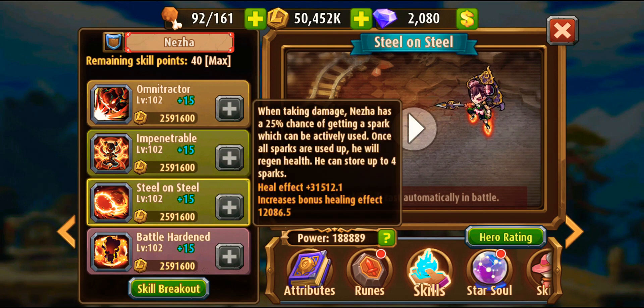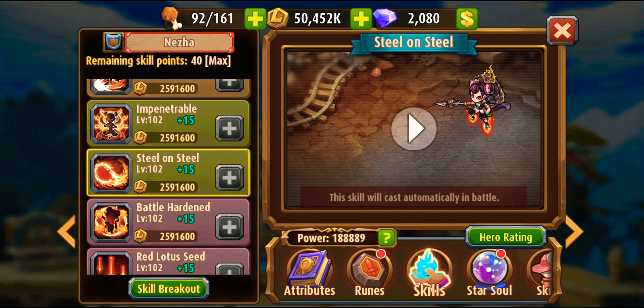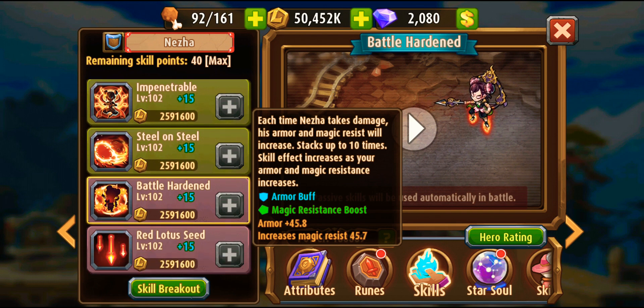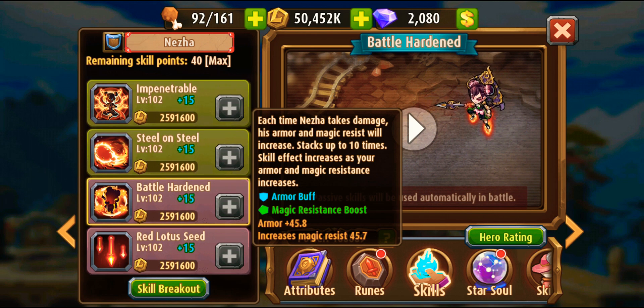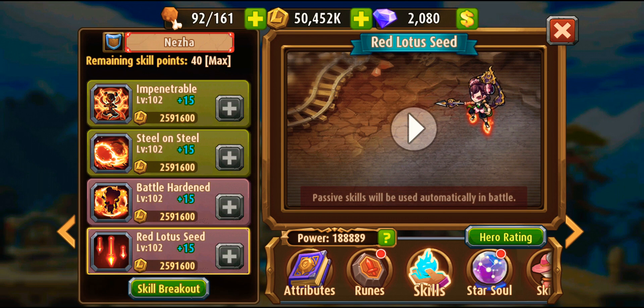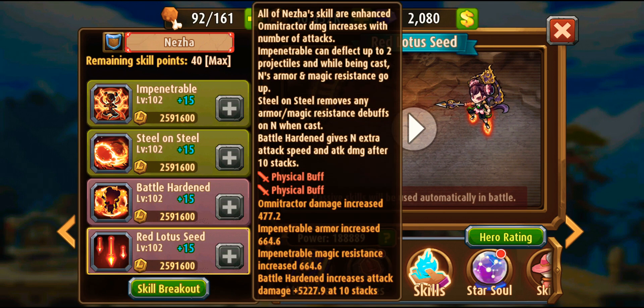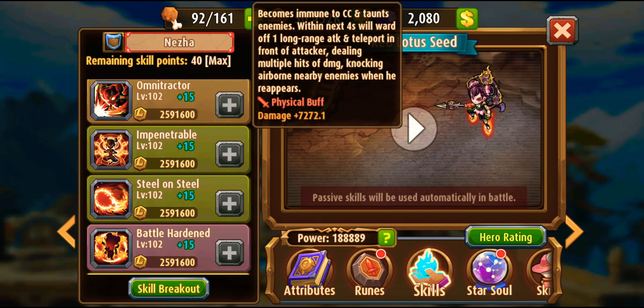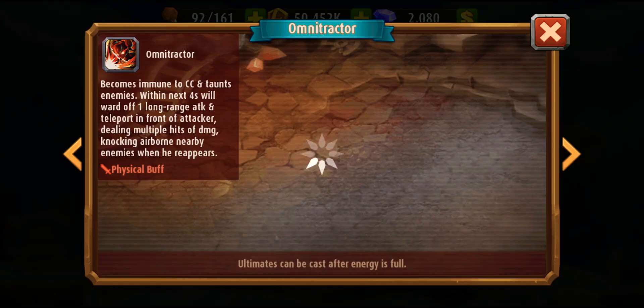The third skill - when she takes damage there's a 25% chance of having a spark. After accumulating the maximum amount it turns into healing, so she can heal herself. The last skill increases damage and decreases armor and magic resist during battle. The awakening skill is very nice - it enhances all her previous skills while also enhancing her attacking skill. Her ultimate has her jump to the back row of the opponent to cause chaos there. She's a pretty nice defensive and offensive hero.